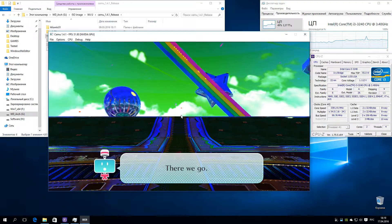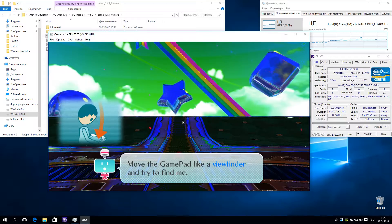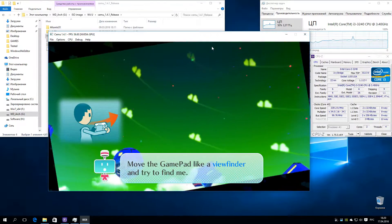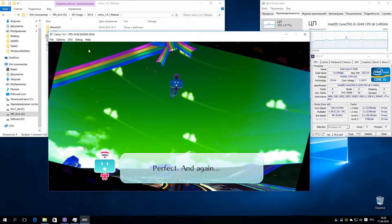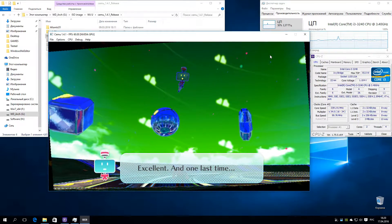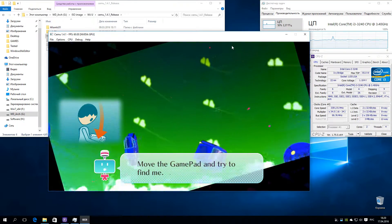There we go. Move the gamepad like a viewfinder and try to find me. Perfect, and again. Move the gamepad and try to find me. Excellent, and one last time. Move the gamepad and try to find me.